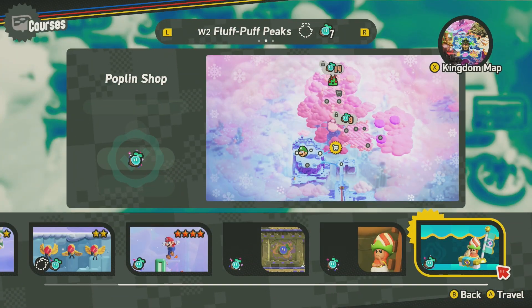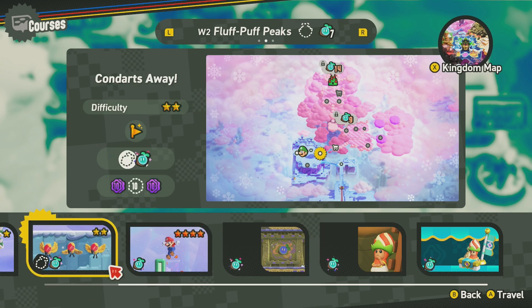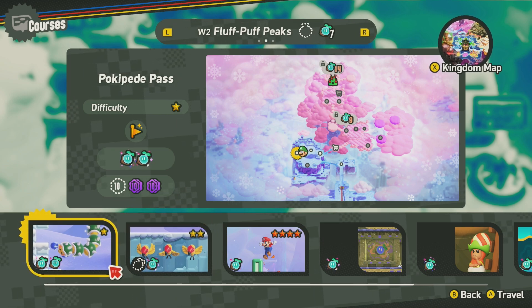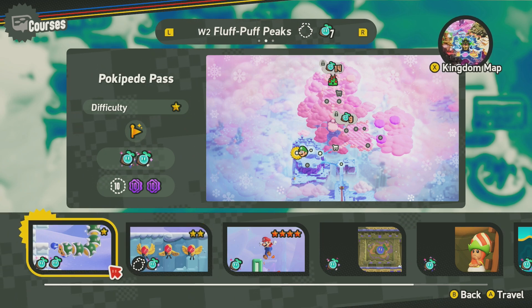Let's go here. Okay, we got... so it's these two: Condor's Away and Pokepeed Pass. Pokepeed Pass. I'm thinking Pokepeed Pass maybe - that's what we'll do.